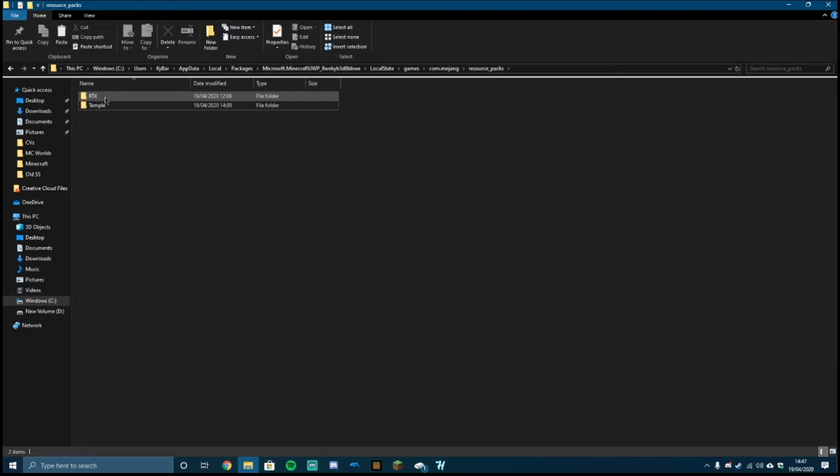The RTX one I showed earlier — the shadow color showcase — that's that one, and now we've got the Temple one. What this basically does is it allows you to put whatever resource pack from Marketplace content straight into another world. The reason why we zip it up and then unzip it is so it bypasses the block that Minecraft has — if you just copy and paste it into this folder without zipping it up, it would come up with an alert saying you cannot do it. So if you zip it, paste it, and then unzip it, it bypasses that and it works just fine.